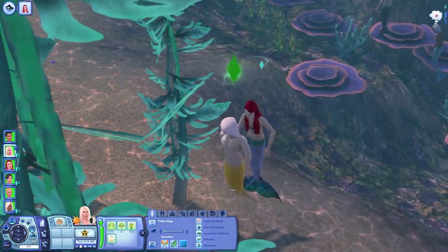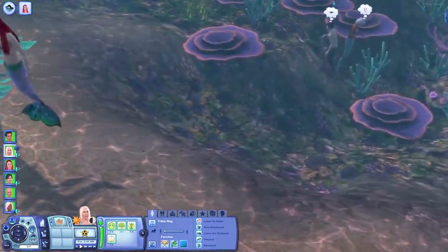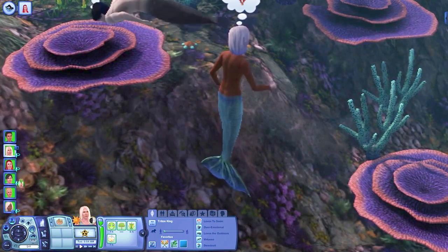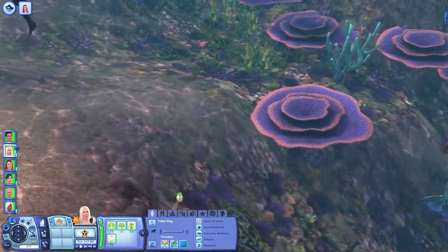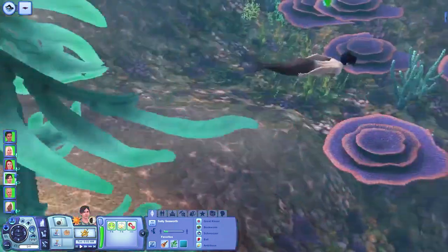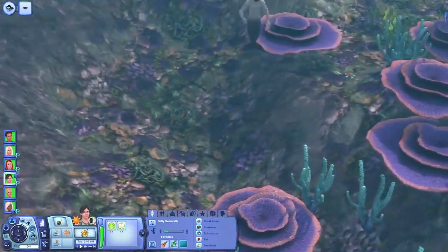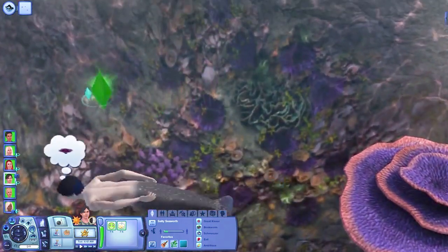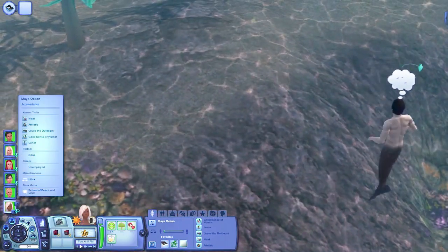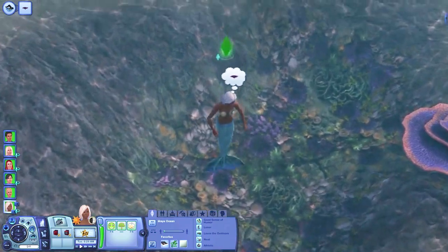Somebody said they had a mermaid turn up in Isle of Paradiso — not one of these four — and it had bare legs as well. I don't know why my mermaid turned up with scales and a tail. The only thing I can think of is I had taken all four mermaids out of the service pool and put them into the household. In other worlds where I've built dive lots, such as Sunlit Tides and custom made worlds, mermaids generated by the game always have a tail. So maybe if there are no mermaids in the service pool, the game generates them fresh and that's when the tail and scales are applied. But if your mermaids don't have scales, now you know how to get them on there — you need Master Controller and the Master Controller Cheats module.